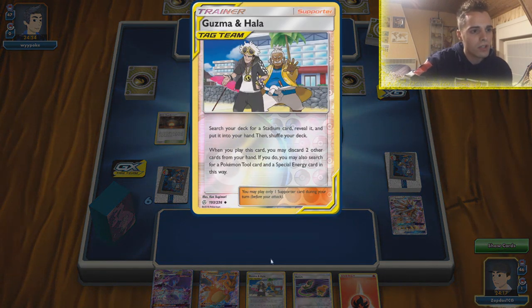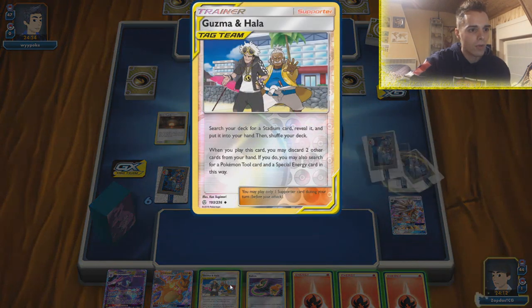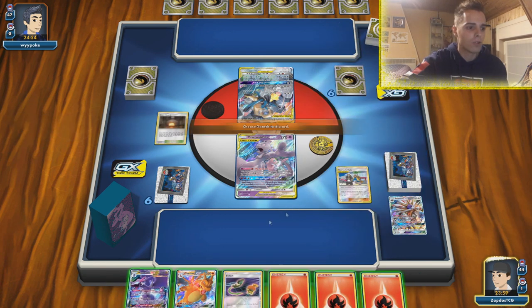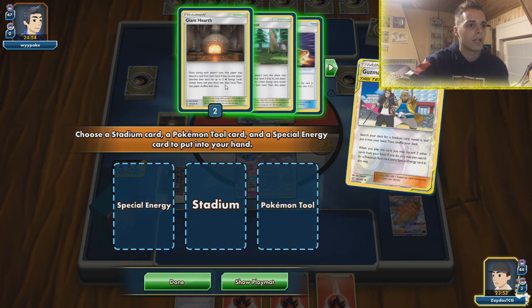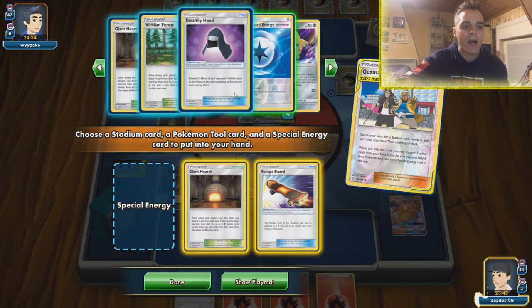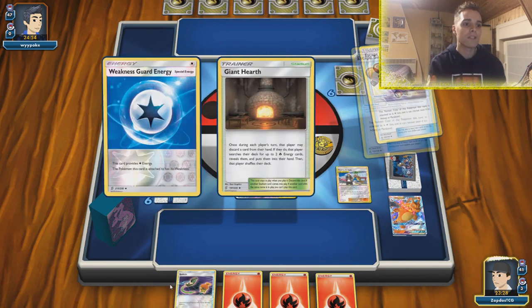Special energy, tool card, and stadium. When you play this card, discard two other cards from your hand — we're going to discard these attackers to thin out the deck. We're going to do the full effect of Guzma and Hala and get the stadium — probably the Giant Heart. We also already have fire energy but it's to thin out the deck. We have Escape Board, so we can retreat into a Jirachi if things get crazy. Thinning out the deck and getting rid of our weakness with Weakness Guard Energy is fine.